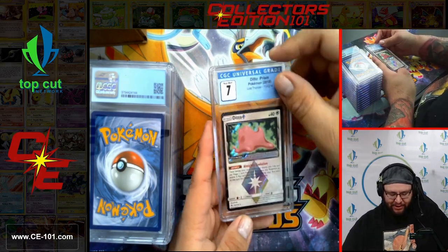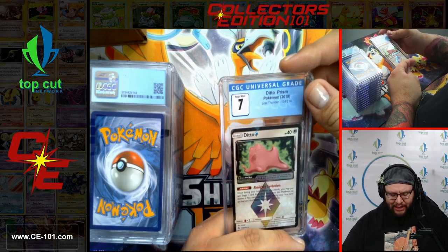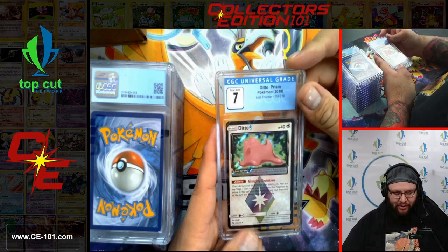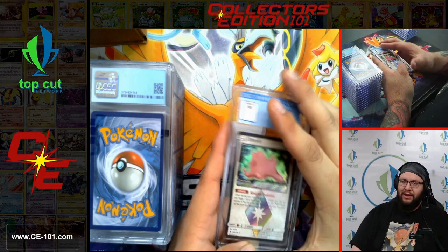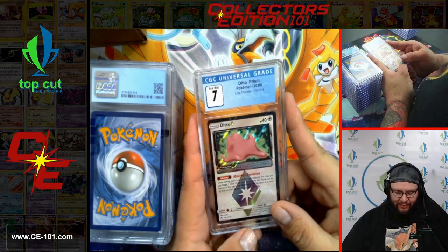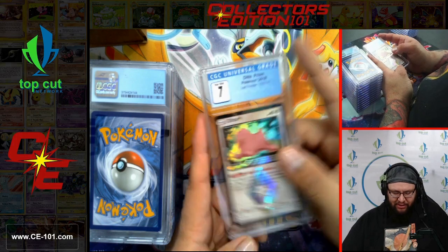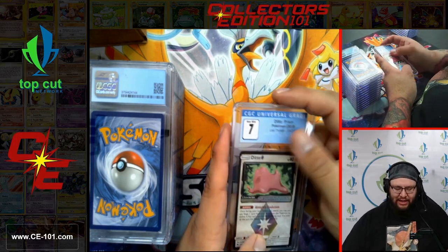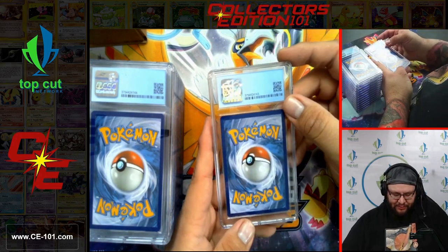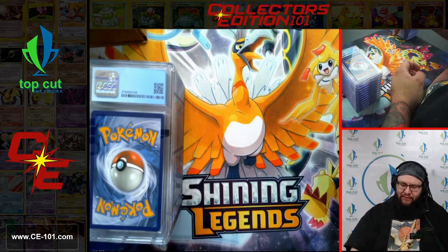Ditto Prism from Lost Thunder. Lost Thunder has kind of been a bit of a sleeper set in my opinion — not a lot of people were really big into it. It had a couple good cards here and there, but I've seen some traction in the marketplace lately. It's been steadily climbing, especially some of the Full Art Trainers. Even then, little Ditto — can't forget about this guy. Super great Prism Star. You can basically treat him as a basic for any Pokemon you needed in your deck. Overall conditions not too bad — we're steady staying in those 7-8, 8.5 range so far.